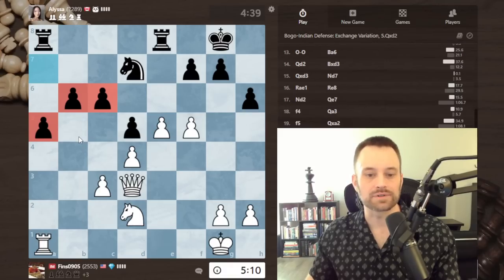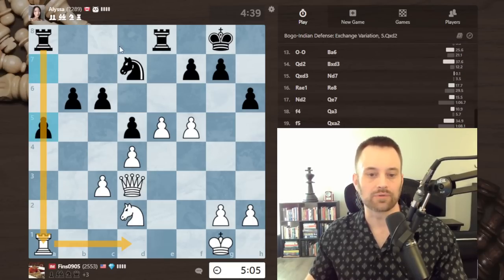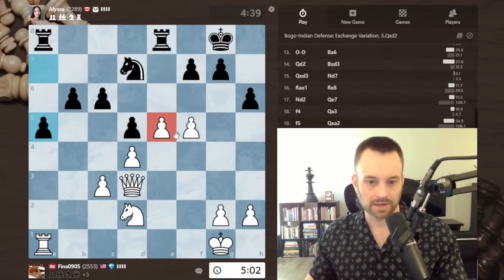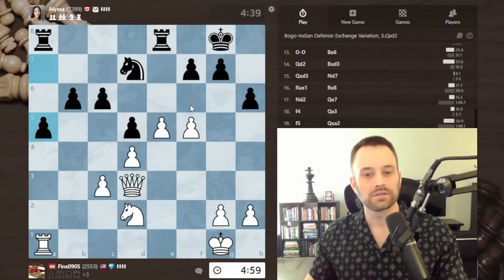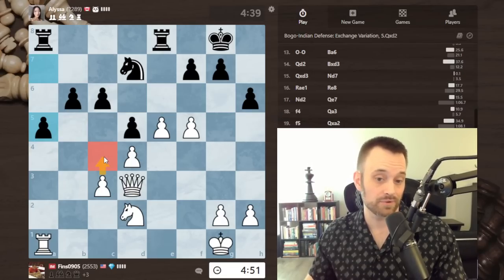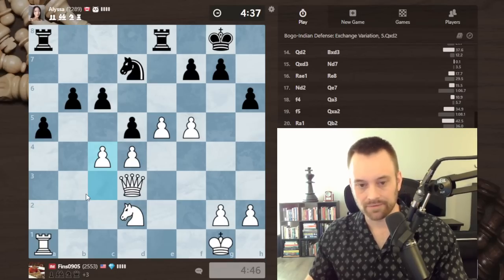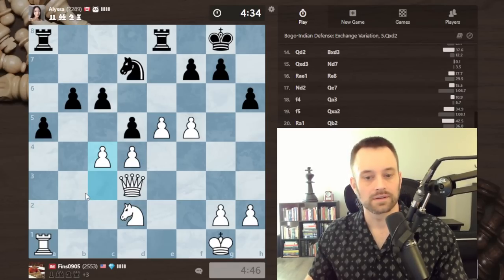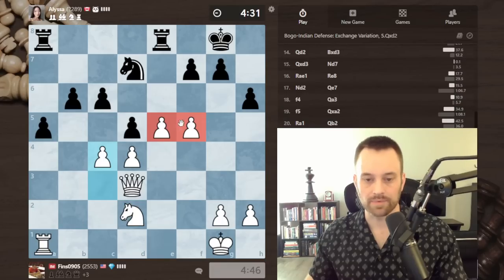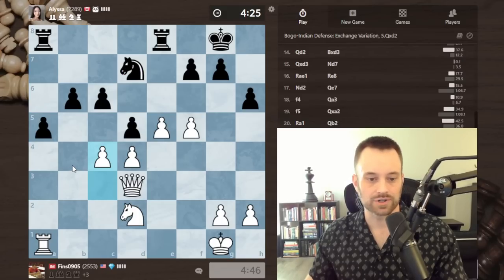Black does have some pawns over here that I have to respect. I'm probably going to think about playing more on the queenside. I can think about the f6 move too — f6, takes, queen f5, but the a-pawn is annoying. Maybe c4 is a good move, trying to get my knight up or create an isolated pawn on d5. Let's go for it.